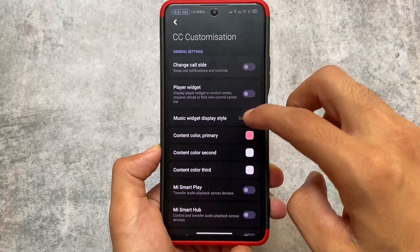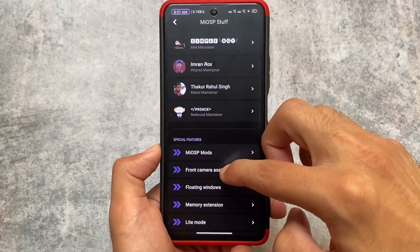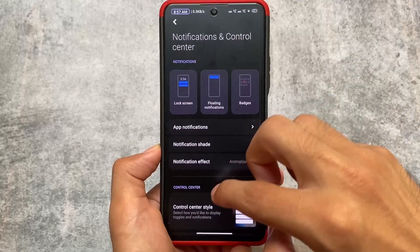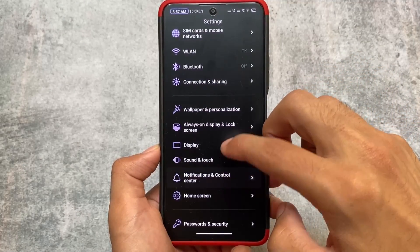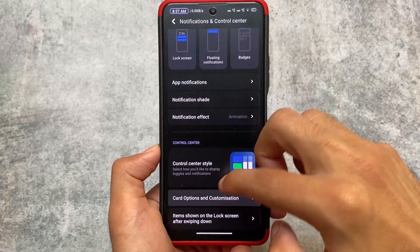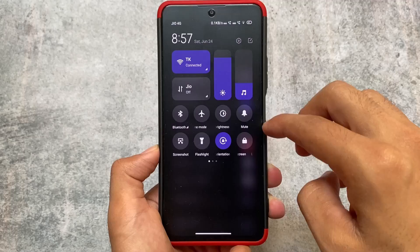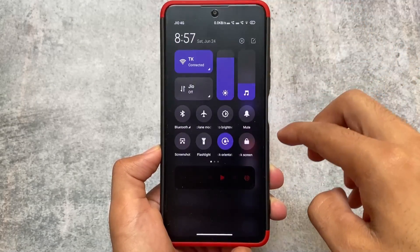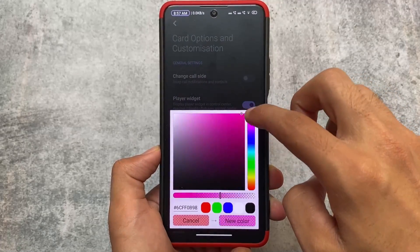This is actually quite modified — it looks like you are using AOSP. You can see control center customizations are there. Let me show you the control center. As expected, the Monet theming is present here, and if you move to the card options and customizations, you can enable the music widget too. That is optional — a modded MIUI ROM allows you to do that.